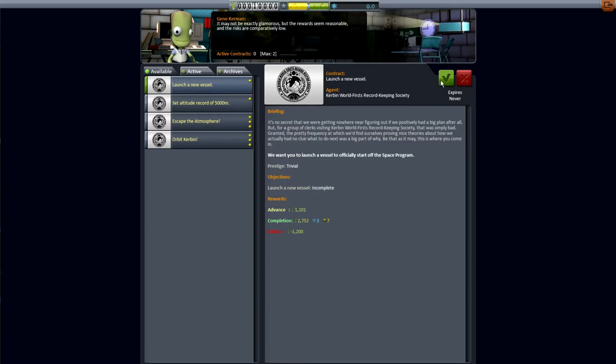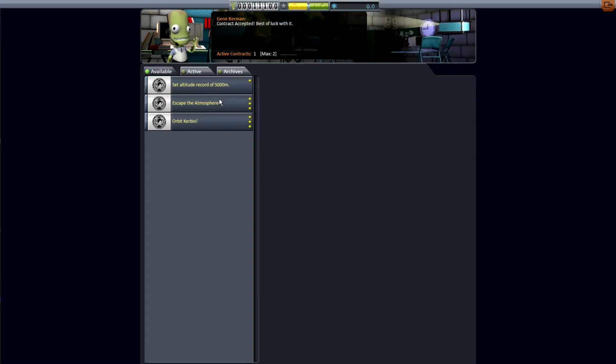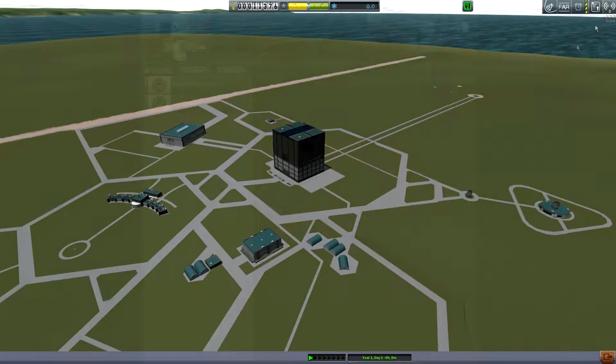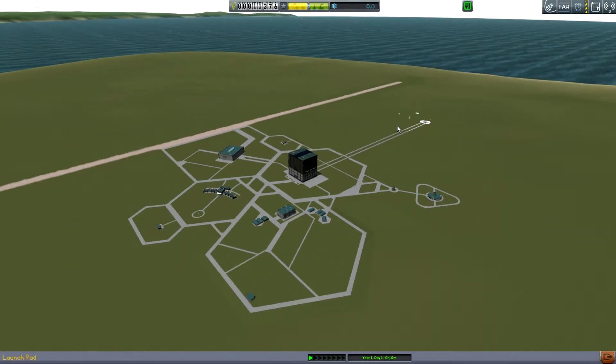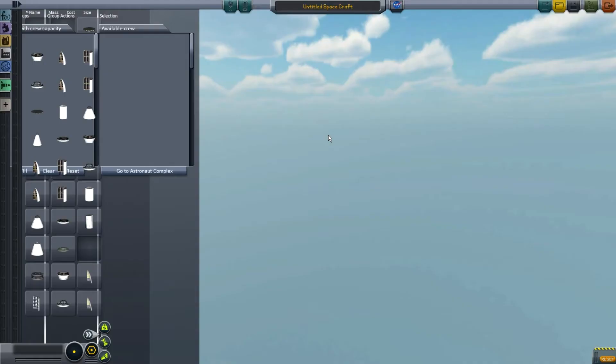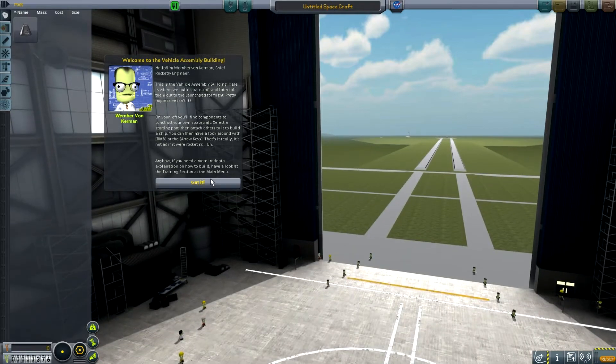This seems like a thing we could do. We can only take on two contracts at once, and we could probably set an altitude record. By the way, this is on hard mode, so there's no reverting, no quick saving, no quick loading — pretty standard these days. Most people seem to do it on hard mode, which is good, because what's the fun in not doing that?